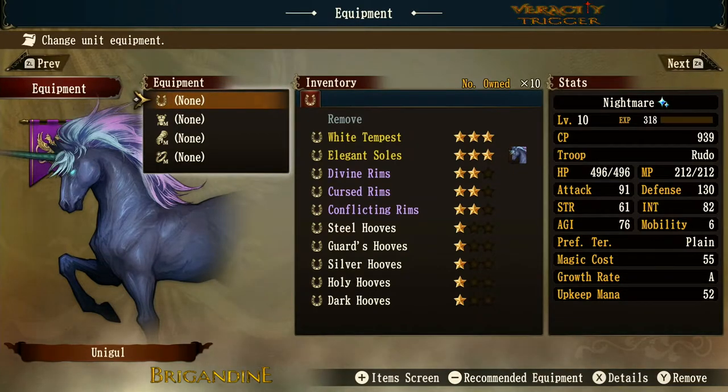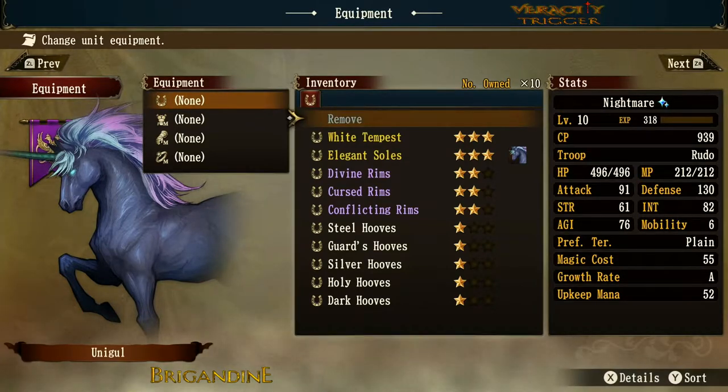Welcome back. Today we're going to cover hooves. Hooves are pretty much exclusive to the unicorn class and the demon class — I don't believe there's another class that uses hooves in the game. So we're going to cover all the hooves that are in the game from my master file, and we're going to look at some possible bonuses to them as well.